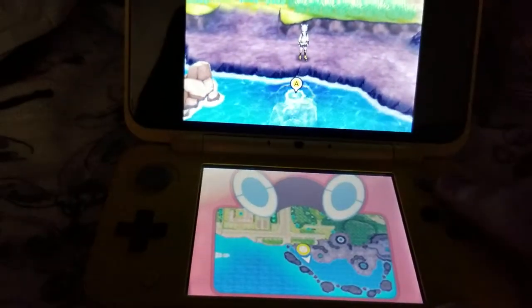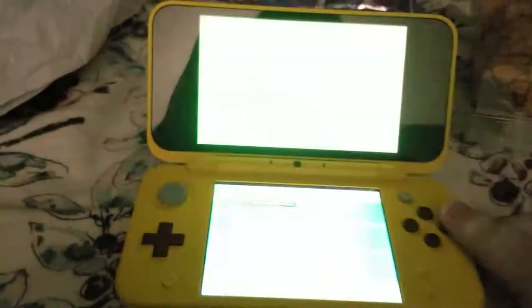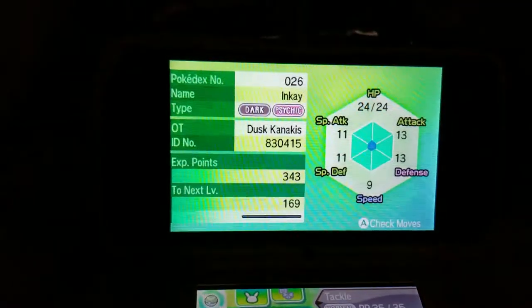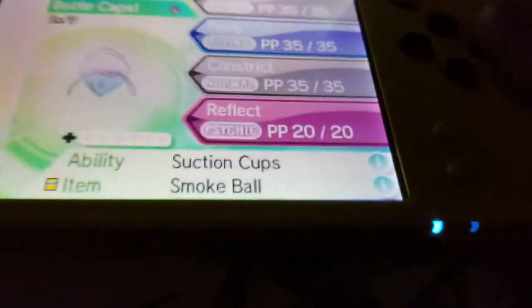However, there's actually an improvement to this method that I found out about. It's pretty simple. All you have to do is get a Pokémon with Suction Cups as its ability. Preferably, you might want to get yourself an NK. It doesn't matter what nature it is, as long as it has Suction Cups.